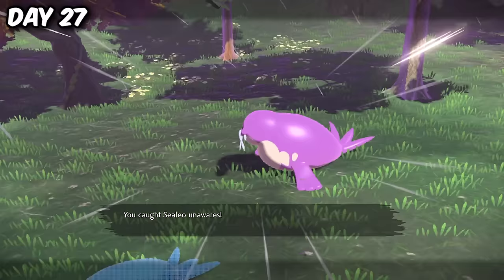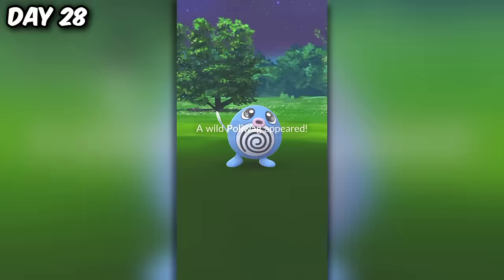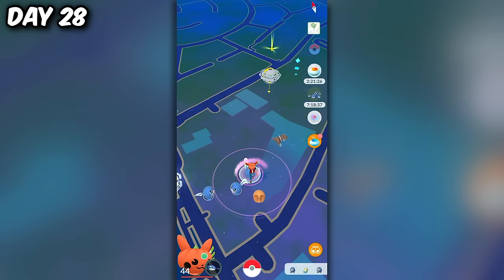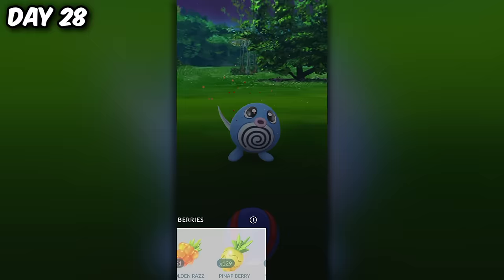We did manage to catch an adorable Sealeo later that day. Then it was time for another community day in Pokemon Go — Poliwag Community Day, with 4 shinies I could add to my collection. Something really awesome happened: I managed to find a huge shiny Poliwag. They recently added huge and tiny effects onto Pokemon, and getting one shiny is such a cool flex.